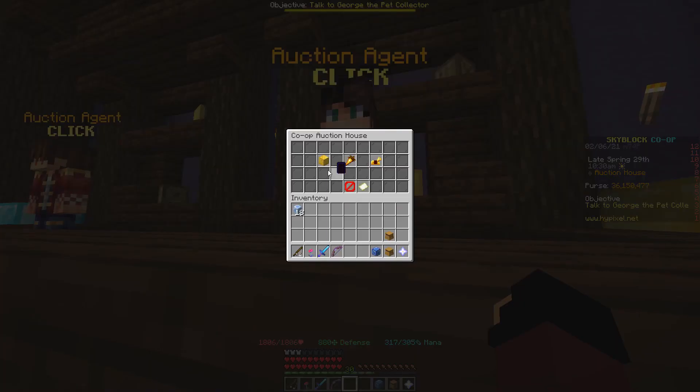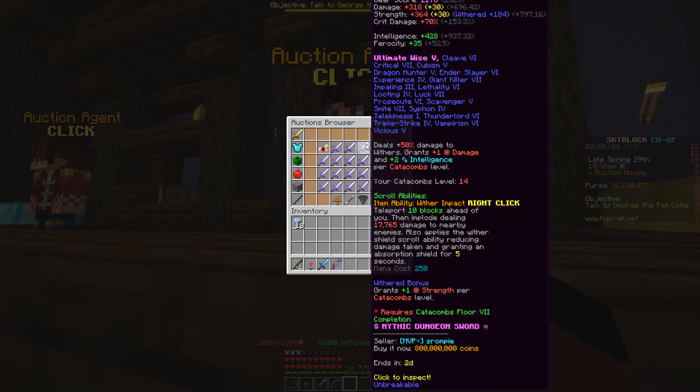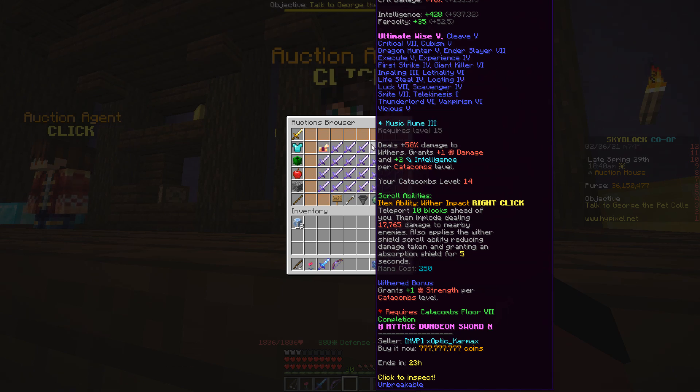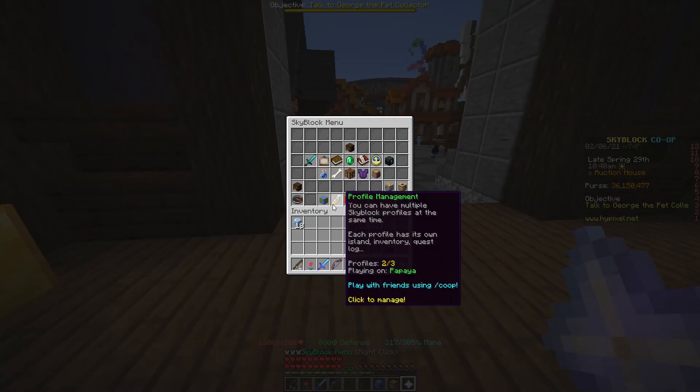So first, you go to the auction house, open the auctions, and search for a good looking Hyperion, like this one from S.Rumpi. Just remember his name, then go to your private island.